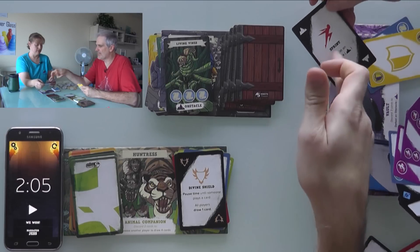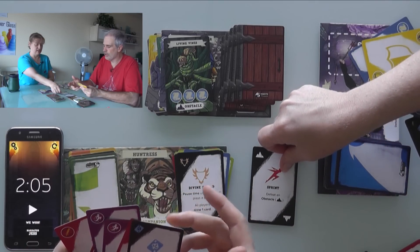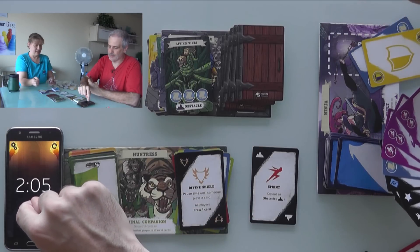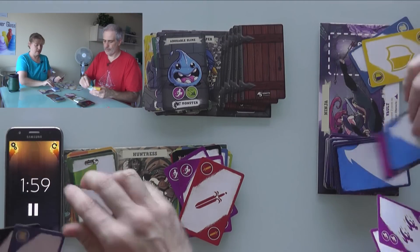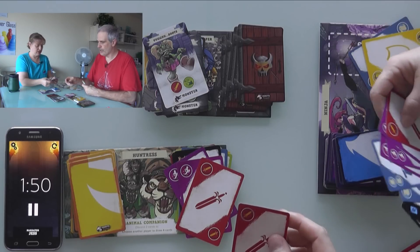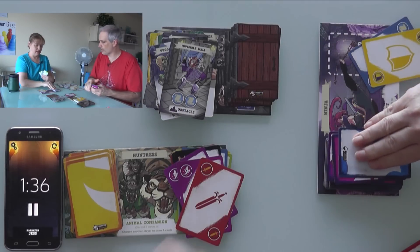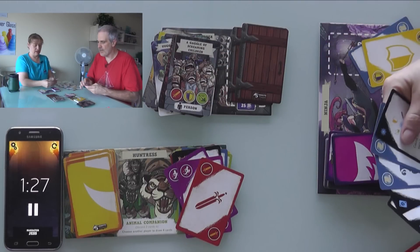We work through several more encounters — a confusion card swaps our hands so we don't know what we're holding. There's a wall needing two scrolls — I've got a double scroll, done. Lots of zombies come up — I've got a sword and Jen uses a fireball to defeat them. Then an obstacle needing a sword, shield, and arrow — Jen has nothing, so I discard everything so she can draw four.